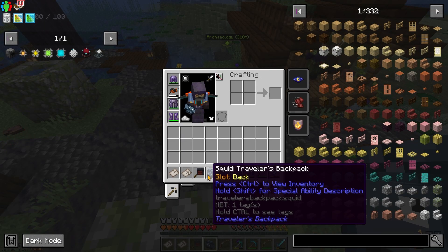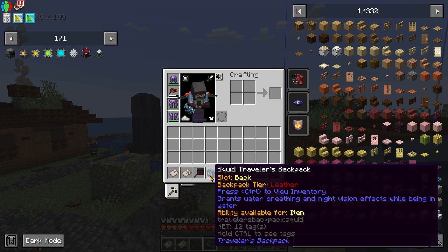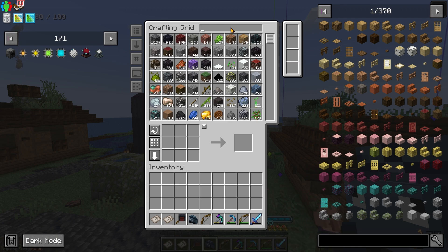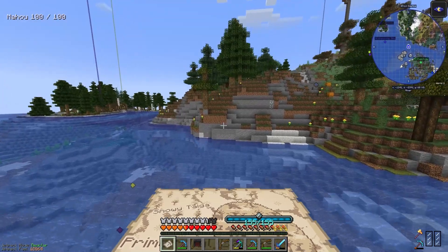I somehow got a Squid Traveler's Backpack. It grants water breathing and night vision effects while being in water. Let me upgrade that thing — okay, I think that's leather, the template, gold, and diamond. Anyway, that's not my focus.